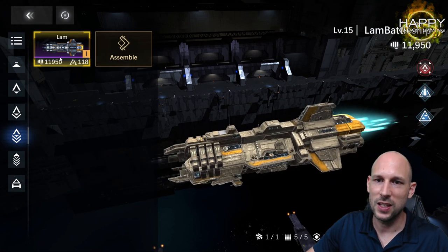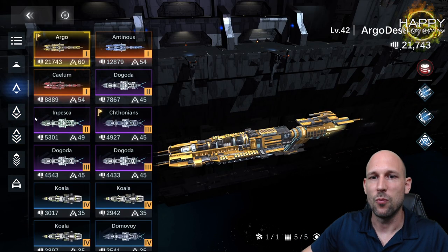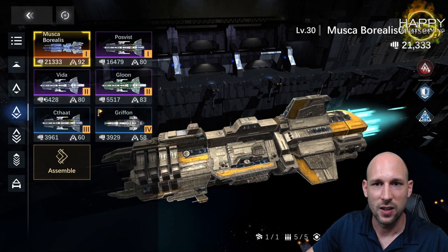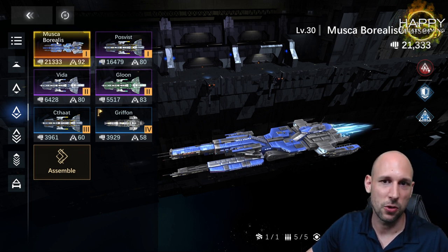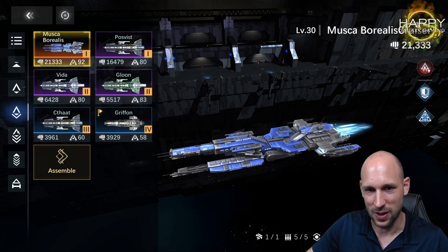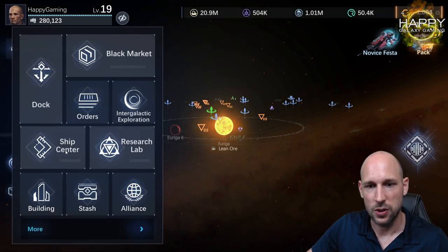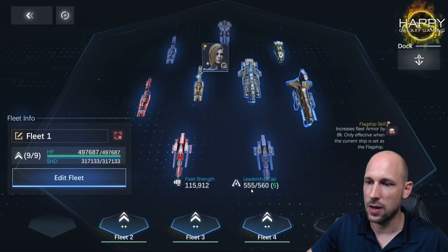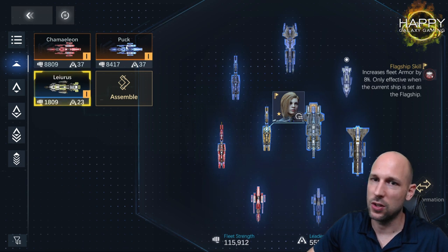Going higher in class, my power actually drops — I'm only at 11,000 for the Lamb battleship. At the beginning you should not use a Lamb over a Muscar Borealis, because the Muscar Borealis will likely have much higher power since it requires smaller, cheaper components. But later in the game, the more ships you'll need for your fleet — I now have a leadership cap of 560.